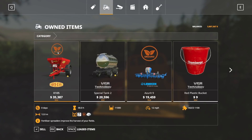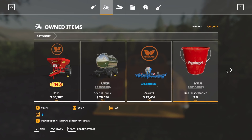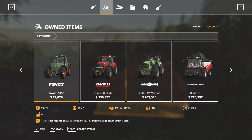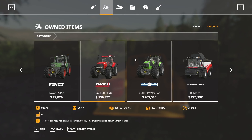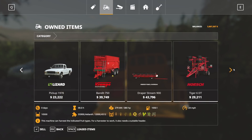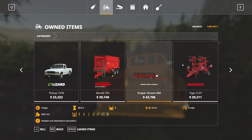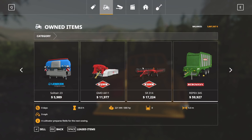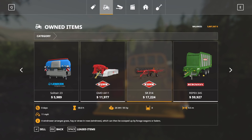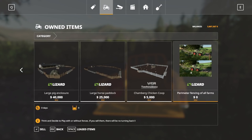You start off with an organic item, a Bridal K-105, a Special Tank 2, a Lemken 0-9, red plastic buckets in the back of the truck, a Fabric 515C, a Case IH Puma 200CVX, a Deutz-Fahr 9340 TTV Warrior, a Rostselmash RSM161 combine, a pickup, a Bandit 750 trailer, the Draper Stream 900, a Horsch Tiger 6DT, the Solitaire 23 by Lemken, a small mower, a windrower, a small windrower, a bale loading wagon, a couple of weights, and buildings, pastures, and perimeter fencing for all farms.